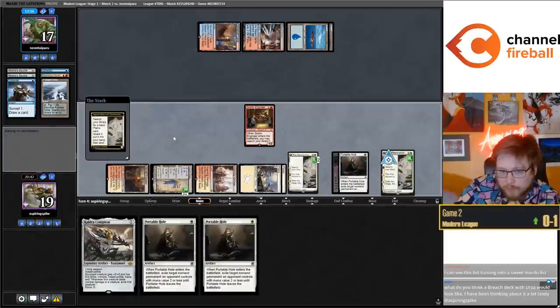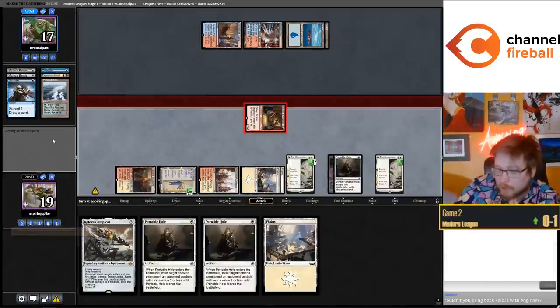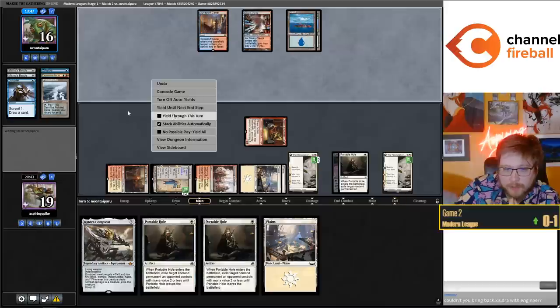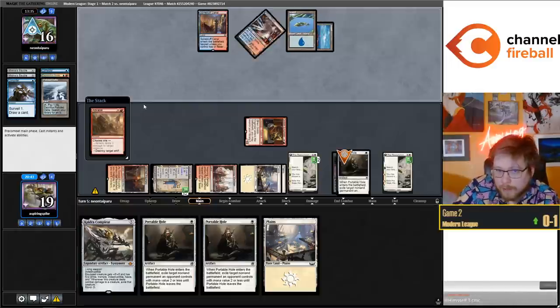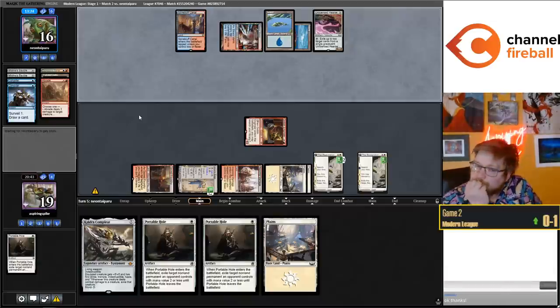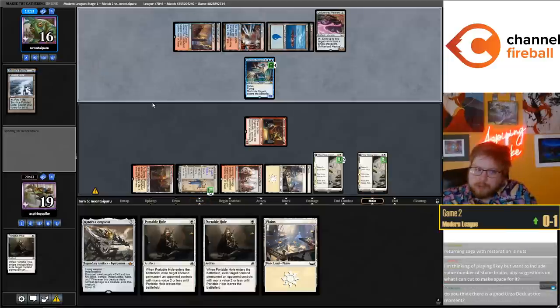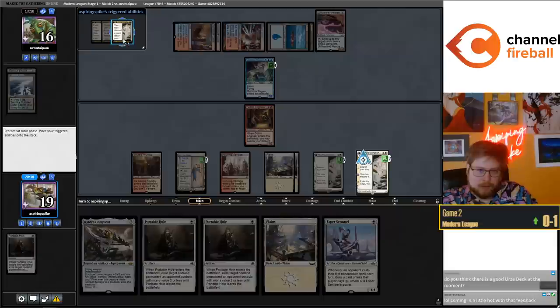Post-board against Brothers' Hooded End and Dress Downs, just resolving another Restoration is going to be good - the longer you wait the worse it gets. I could stack my triggers correctly and recur the Saga again. I could hard cast Cauldra next turn. You can't bring back Cauldra with Engineer since Engineer only returns artifacts with mana value three or less. What would a Breach deck with Urza look like? I think it would be a bad deck - Breach really rewards a super low to the ground mana curve, and Urza is a four mana card.